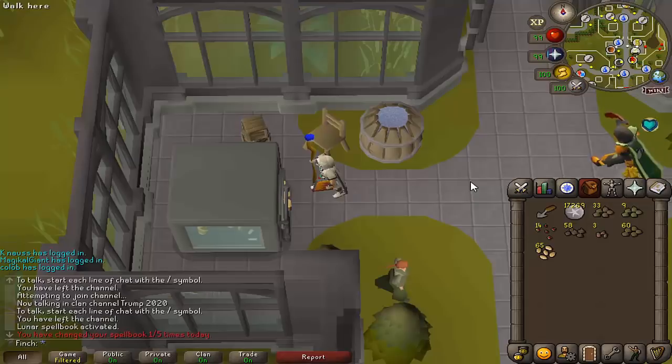I haven't actively trained Farming in a really long time. But I saw that they recently added a transmog option for the Tangleroot pet, and it would be really cool to get one of those. I've got a decent stack of fruit and tree seeds in my seed vault, so I think I'm going to start getting back into doing tree runs again — probably just once a day — and see if I can have a small chance of getting the pet.